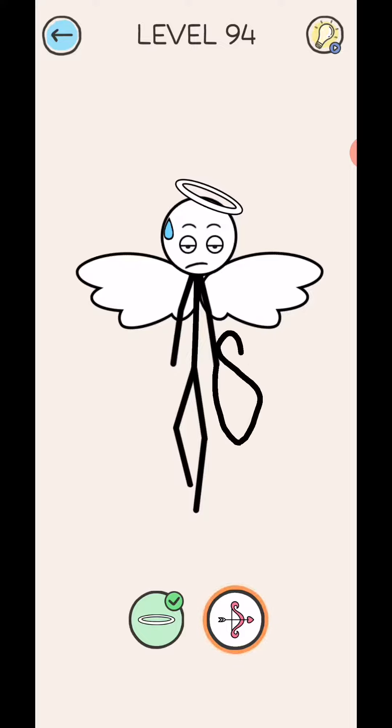Level 95, we can draw the helmet first. So guys, this is the video of level 91 to 95. Subscribe to FazieGamer and click the bell icon for notifications. We'll be back in the next video.